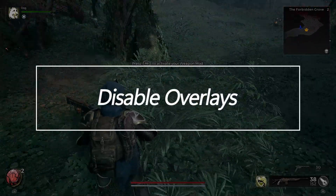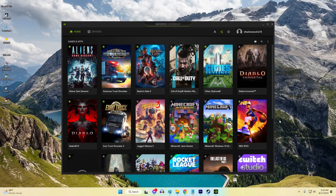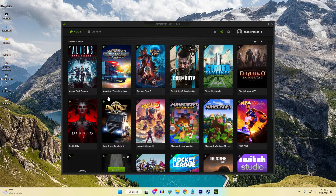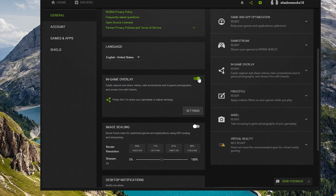Disable Overlays. Many third-party gaming overlays like Discord, RivaTuner, Xbox GameBar, and GPU monitoring tools can conflict with games and cause crashes. Temporarily turn off overlays as a troubleshooting step, and close overlay apps before launching Remnant 2.